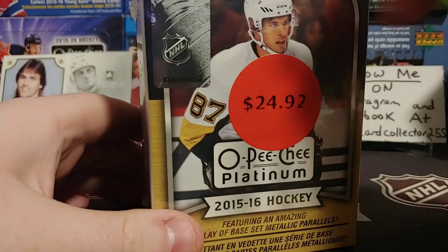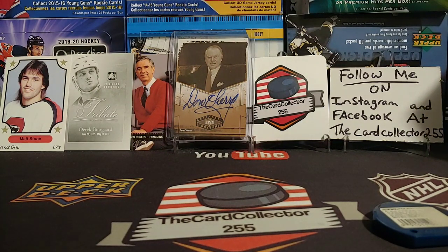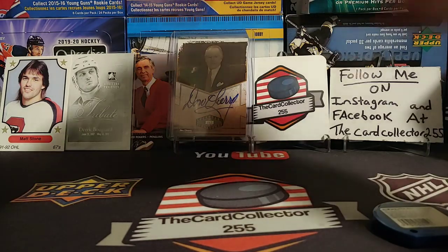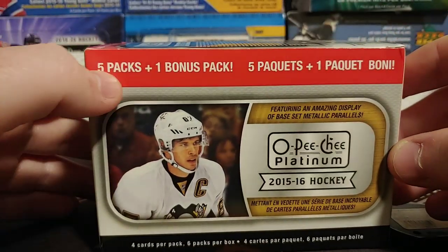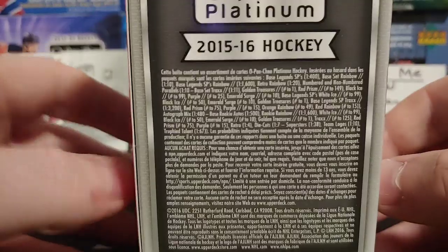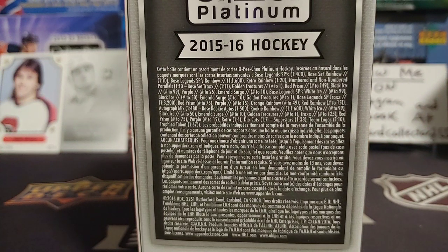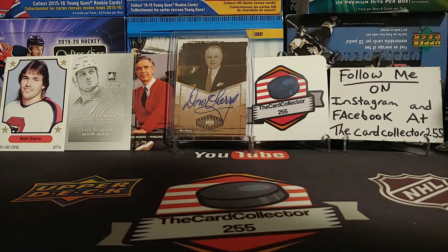So let's open one of these boxes up, take a look at what it looks like. There you go — the box features five packs plus one pack, so six packs total. It says 'collect hearts and autographs.' Two boxes of this — spent fifty dollars on it. It's kind of iffy for the pack count, but that's okay.